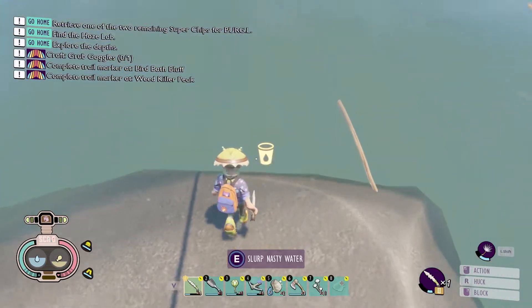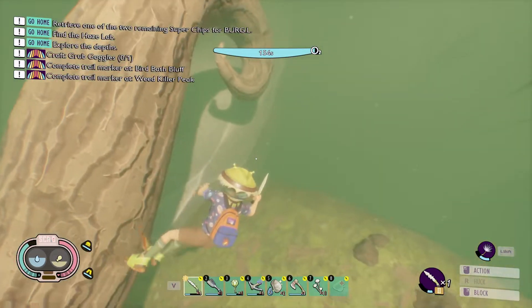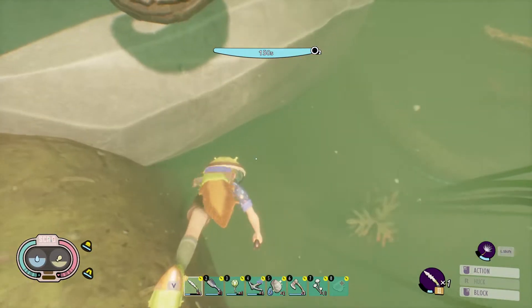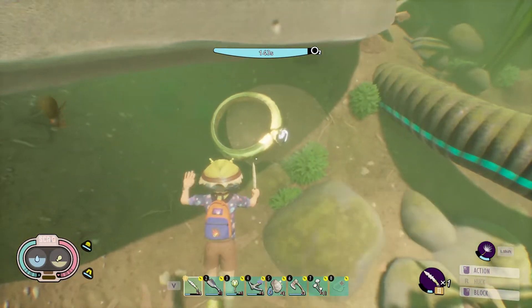Jump directly downward — you can follow this route here for a sense of direction — and aim for the bottom of this boulder. You will find the wedding ring located directly underneath the boulder.